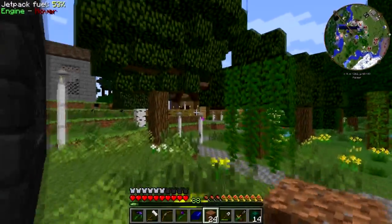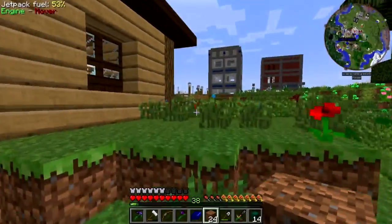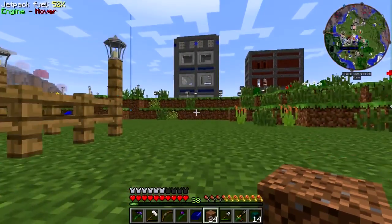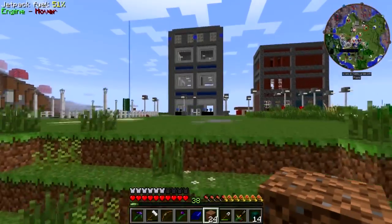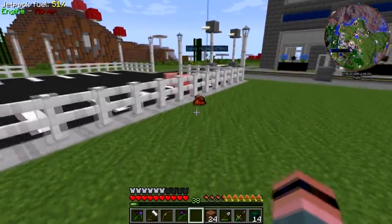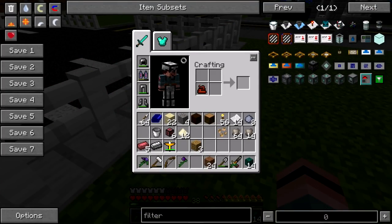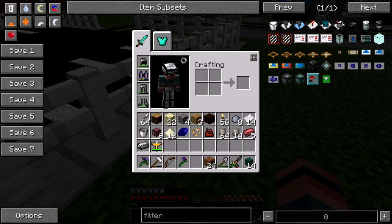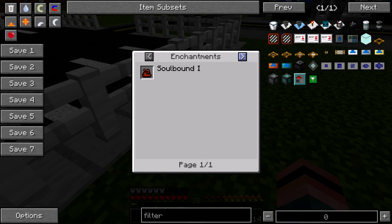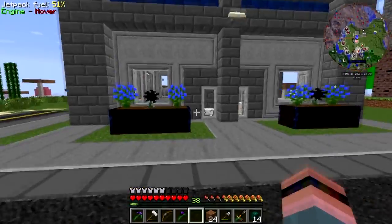I'm gonna go get some bones out of the mob farm real quick, bone meal some stuff, and make sure this thing is working as advertised. Oops. What — it's poop! Hey, poop works right? Does poop not work as fertilizer? Show me what to do with poop. You have to have eight poop in the dirt. Well that's dumb — hooflung poo, yeah.